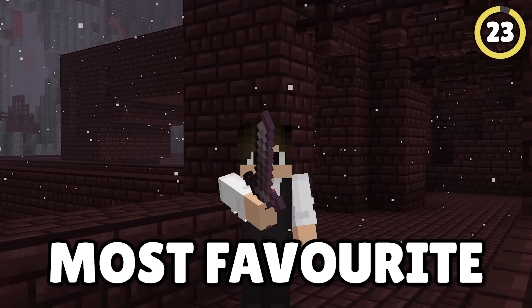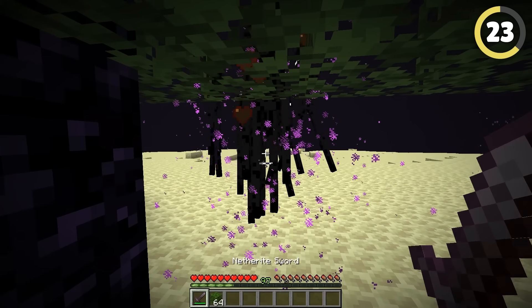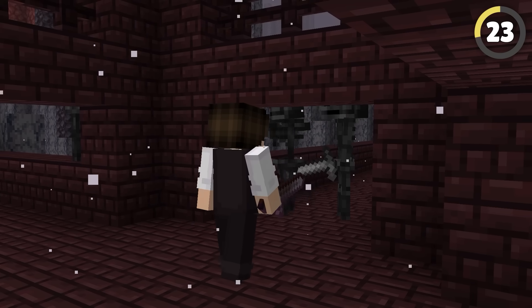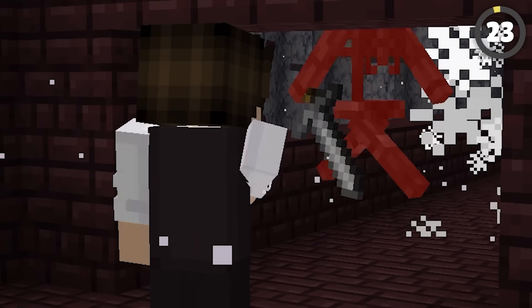Most players already know that endermen are three blocks tall and can easily be trapped. But did you know the same applies to Wither Skeletons? They are 2.4 blocks tall, meaning if you place blocks at exactly the right position, you can become a skeleton-killing machine.